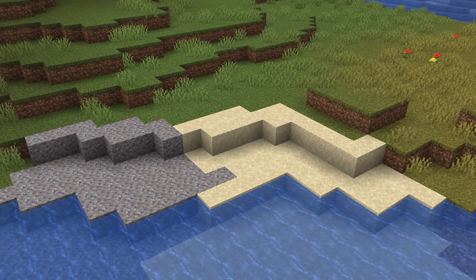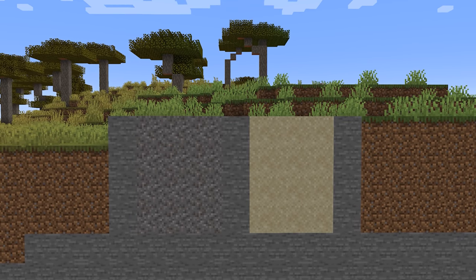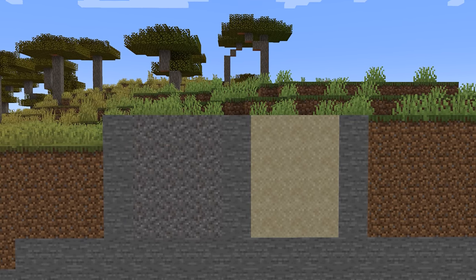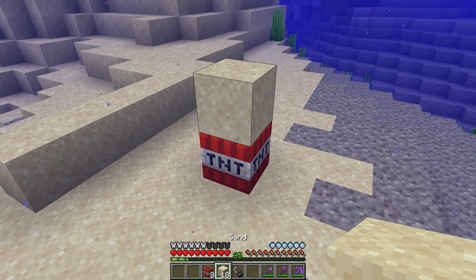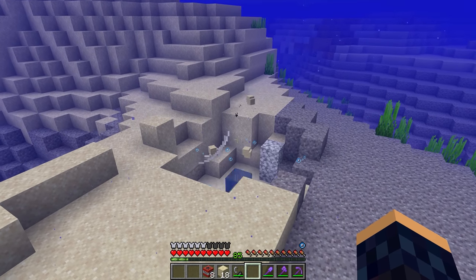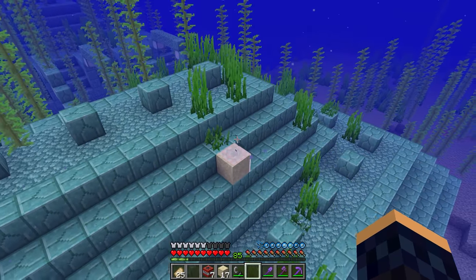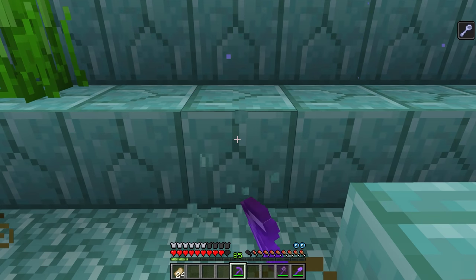There's a really good use for sand and gravel. You probably know they can be used to remove lava or water, but there's another use. When placing TNT underwater, followed by sand or gravel, and then detonating the TNT, it will still explode. I always use this to get into the ocean monument rather than mining into it and wasting a lot of time.